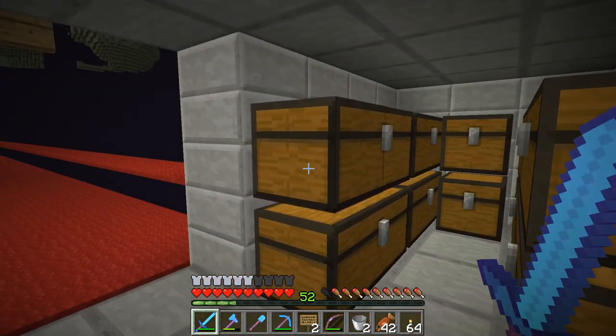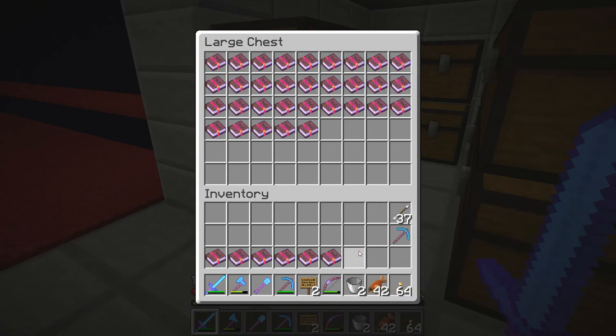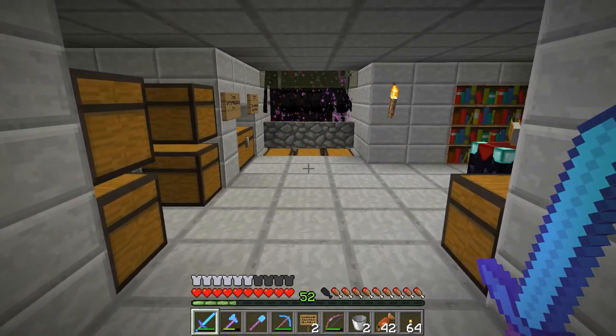We have chests here that are supposed to have books and that is all that's there. We used to have four chests worth. Now we're down to basically a half double chest.